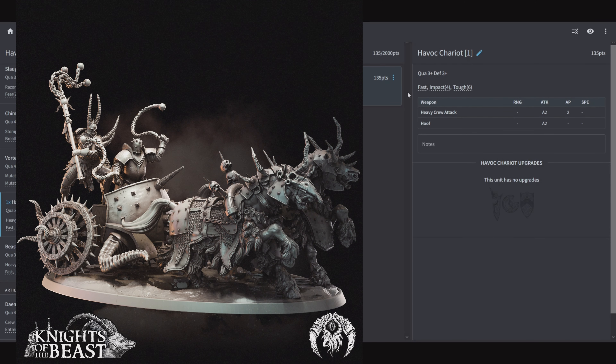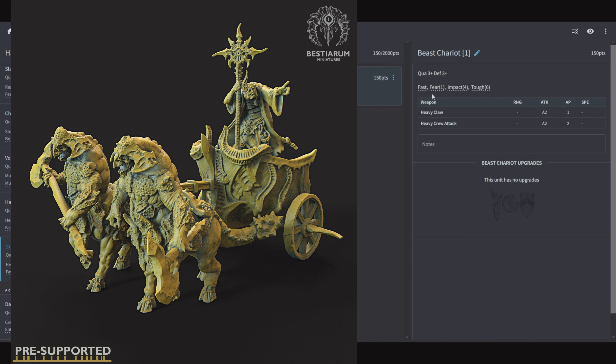Next unit is the Havoc Chariot: 135 points, Quality 3, Defensive 3, Fast, Impact 4, and Toughness 6, with 2 Heavy Crew Attacks AP 2 and 2 attacks with the Hooves. Chariots in Age of Fantasy feel a little bit lackluster — at least it's got AP 2 with its Heavy Crew Attacks, but I feel like it should be more. Impact 4 is great on stuff that has low defense value. If you got one it's cheap enough to throw in, just don't expect that much out of it. Then there's the Beast Chariot at 150 points, Quality 3, Defensive 3, Fast, Fear 1, Impact 4, and Toughness 6, Heavy Claw for 2 attacks AP 1, and 2 attacks with Heavy Crew Attack AP 2. This is just the same thing, a little bit better — some AP on the Claw attacks, it has Fear so it's probably going to win combat.